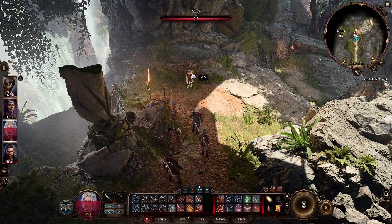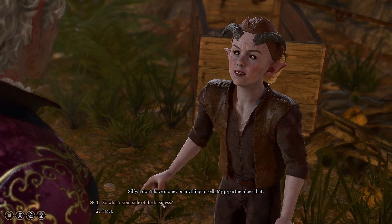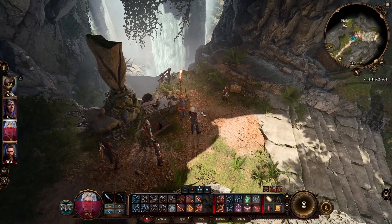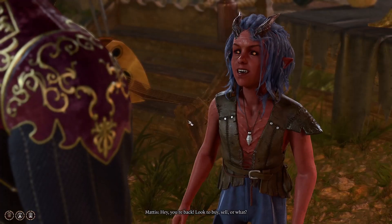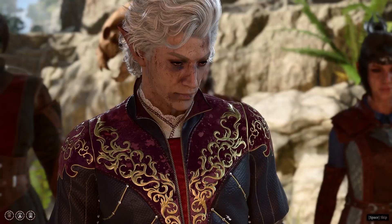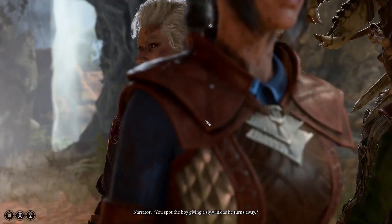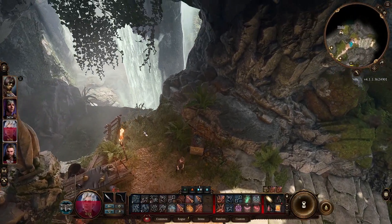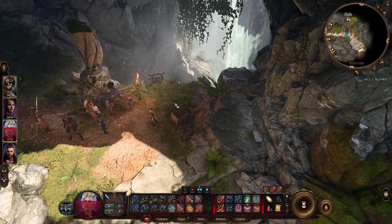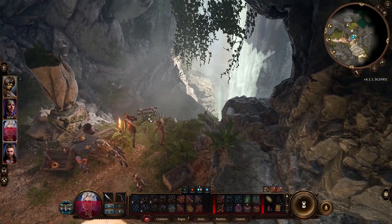Now if you talk with the small one — normally this guy tries to steal from you, but he's running away. Normally he needs to steal from you, and if he steals from you and you see him stealing, you can follow him to this area. This is the second entrance of the hideout.